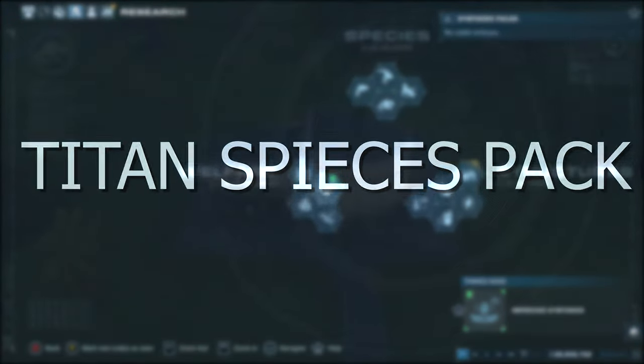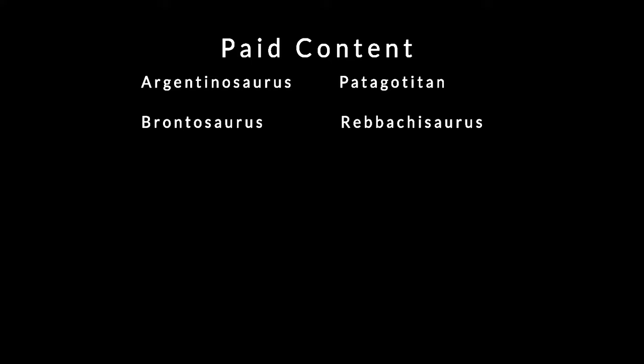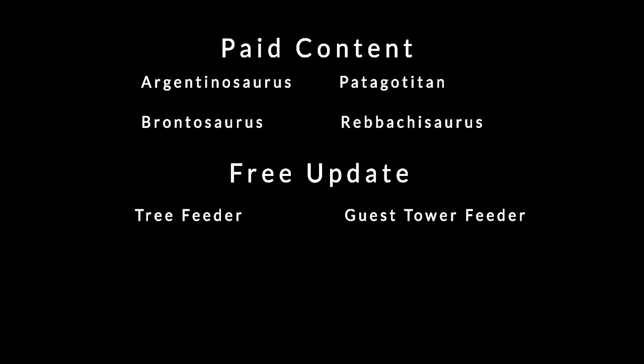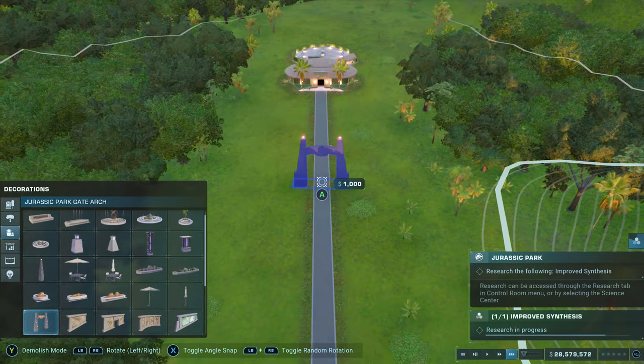Next up would be a Titans species pack. The paid content would include Argentinosaurus, Brontosaurus, Patagotitan, and Ruyangosaurus. The free update would include a tree feeder and a guest tower feeder.